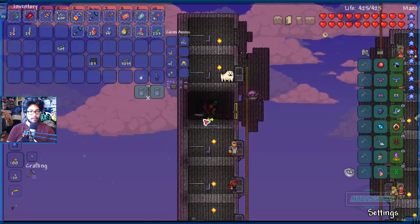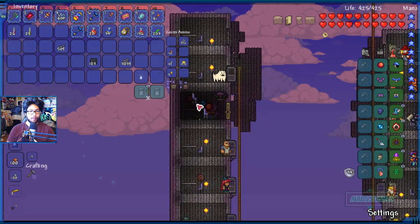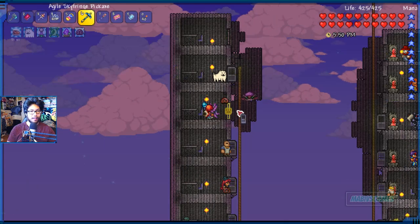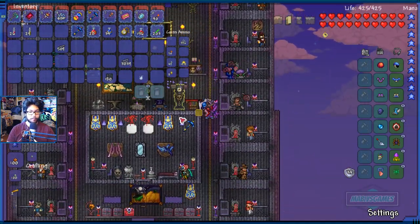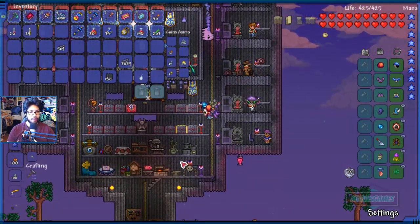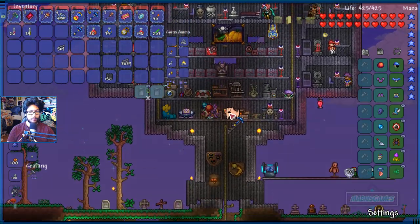Pretty easy, nice and simple — the table, the chair, and the light. All right, feels good. Let's go ahead and put the rest of this away. How much money do I have? Pretty sure I have a lot of extra money.